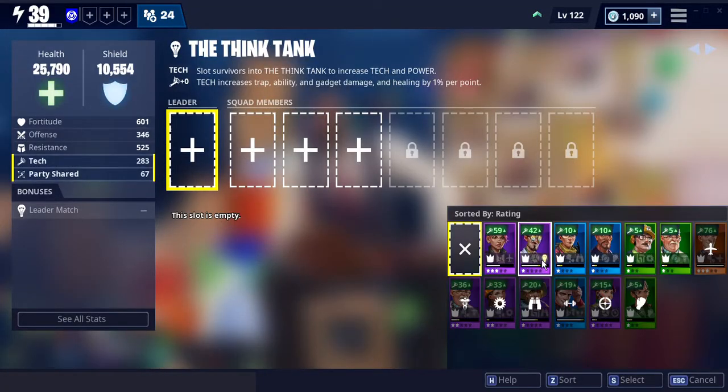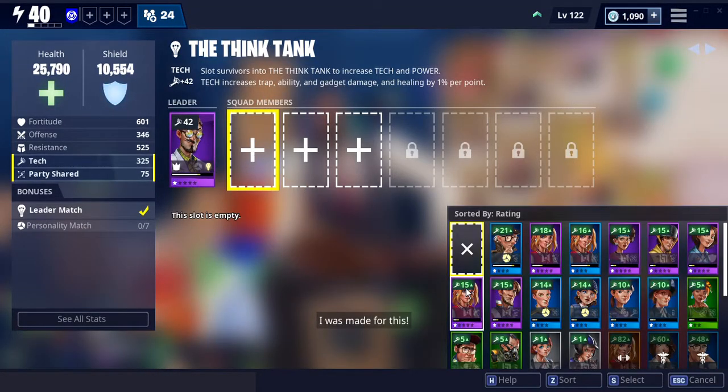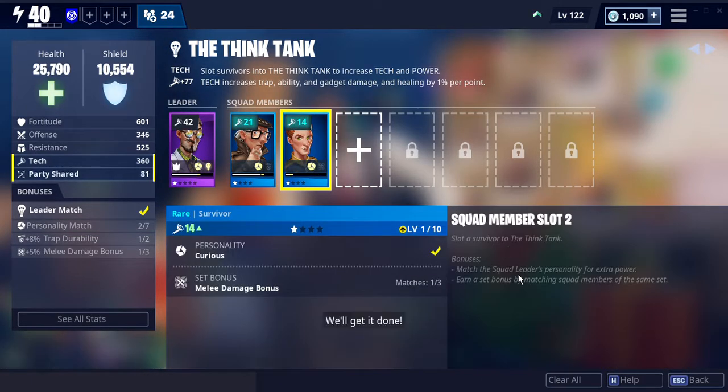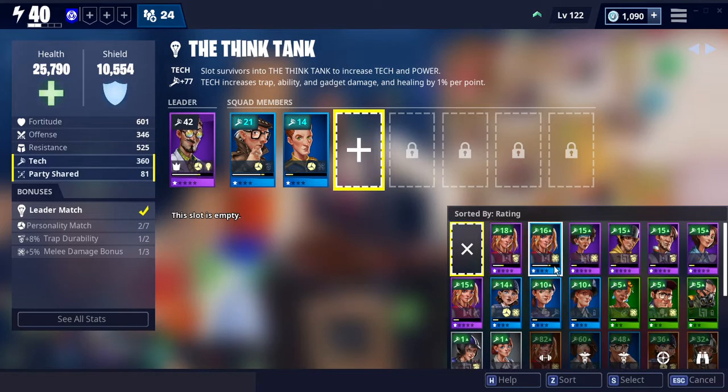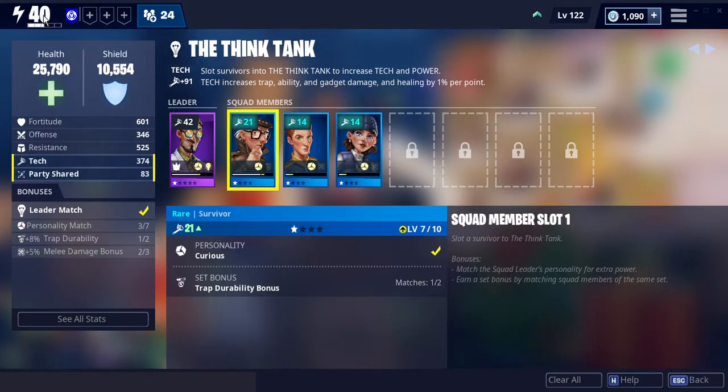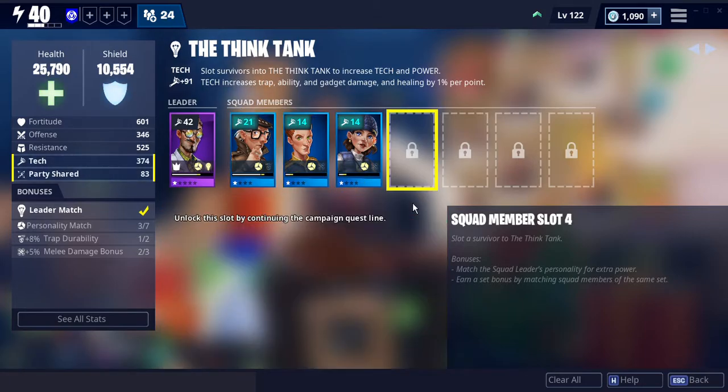I do have someone for that. Good team. There it is — now I'm power level 40. I've jumped up 20 points, and that is going to help me a lot in game and make it so much easier.